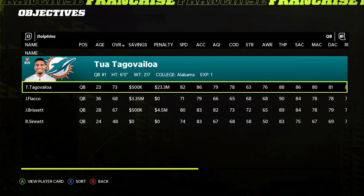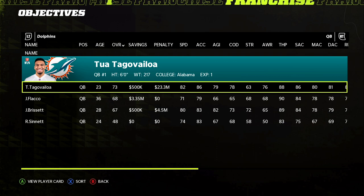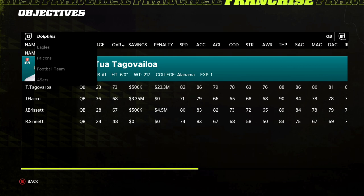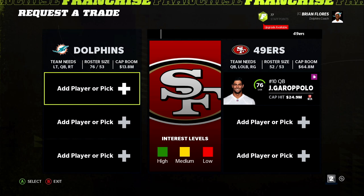The first method we're going to talk about is the SAR, otherwise known as the Stack and Release. We did post a video on the Stack and Release because it has changed since prior years, so you'll want to check out our brand new video which will also be in the link in the description below. We'll make it quick and easy here.